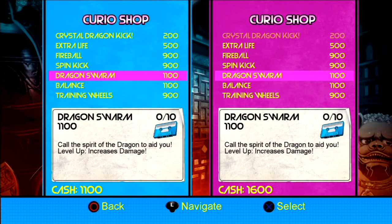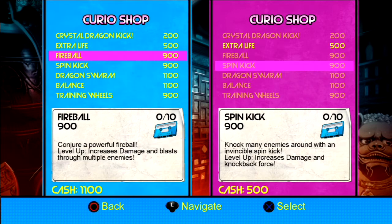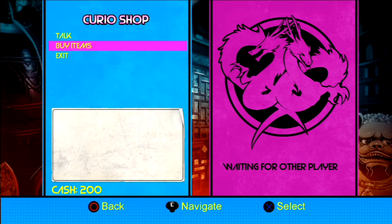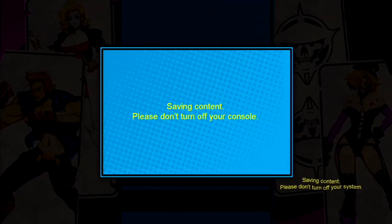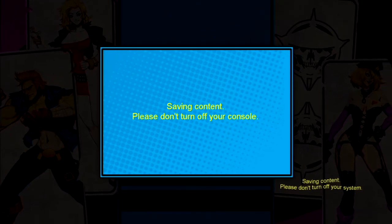I'm gonna get the Dragon Swarm. Yeah, because you got the spin kick — I want to show off the fireball since it's really leveled up in my other file. That's not the right button. I keep thinking Start is gonna bring up the select screen instead of Select.